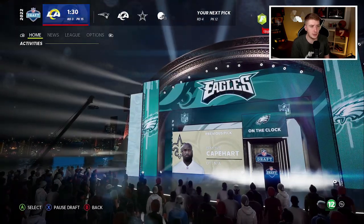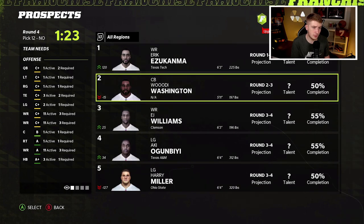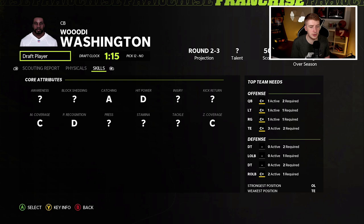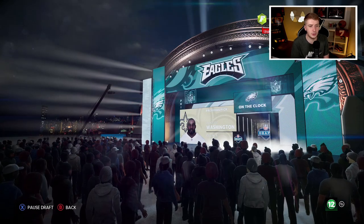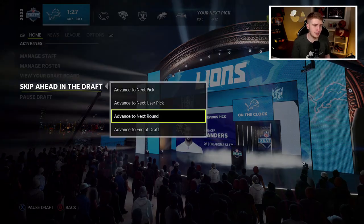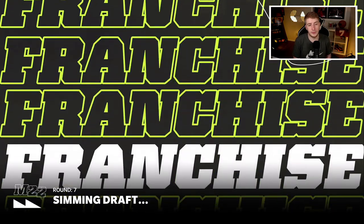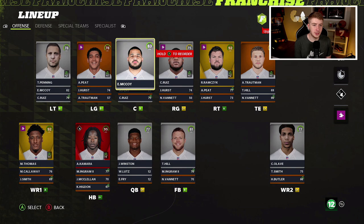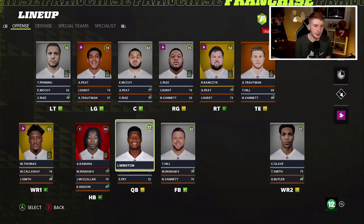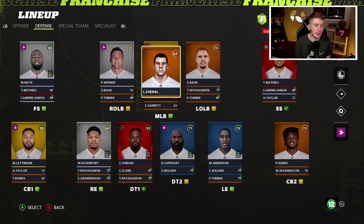At round three pick 12, I see Damonte Kazee part — I know he's hidden development and we need a D-tackle really bad, so I'm going to take him. Welcome to the New Orleans Saints! I'm happy with that selection — we got ourselves a defensive tackle, a linebacker, and then we'll make one more selection. Round four pick 12, I might go corner. Looking at cornerbacks, we got Woody Washington — he's got C catching, C man, C zone, so he's a solid corner. We're going to add another solid corner to our roster. That is going to be my draft — really couldn't get better in free agency whatsoever.